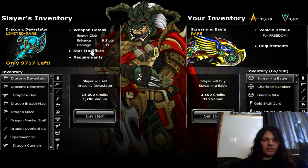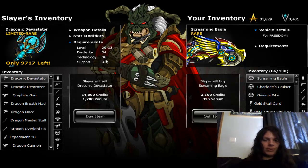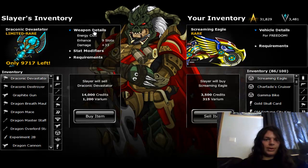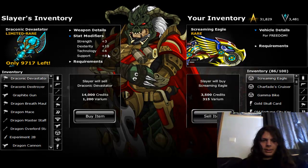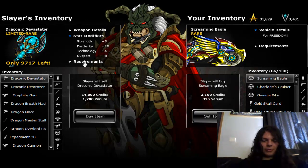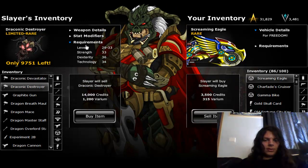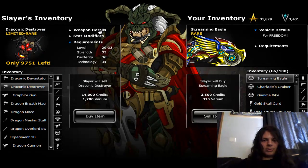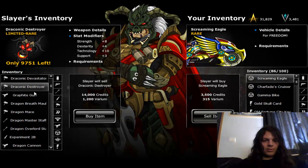When you change class and the weapon changes, everything stays the same — the stat modifier stays the same and the requirements also stay the same. The Energy Draconic Devastator is a level 33 weapon with 9 enhancement slots, 33 damage, and 25 stat modifiers. The Physical Draconic Destroyer is similar: level 33, 9 slots, 33 damage, and 25 stat modifiers.